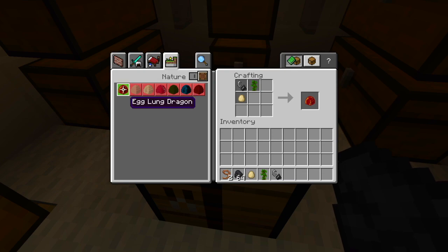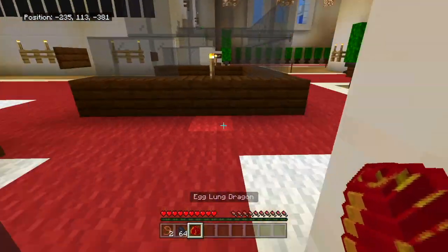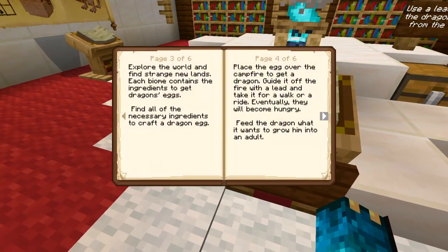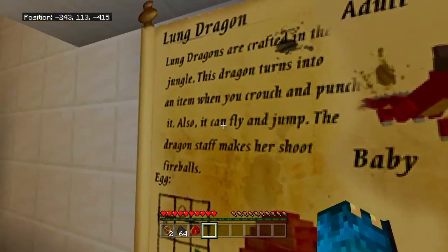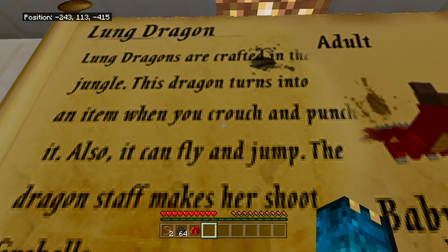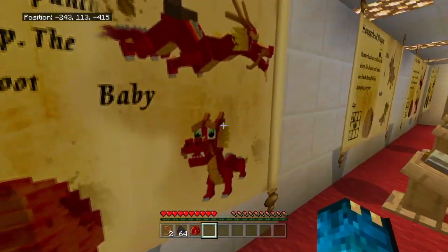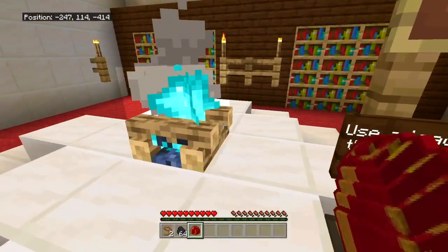Egg lung dragon. Craft! Nice! Now we got it. Now let's go over to this area. We have to place it over the fire. Oh gosh, I'm so excited. I can't wait to see what it looks like. I already know what it looks like, but I wanna see it in person. Also, it can fly and jump. The dragon staff makes it shoot fireballs — that just kinda looked like gumballs at the edge of the screen. Egg lung dragon — let's place it here.